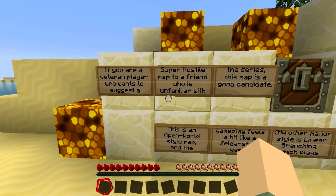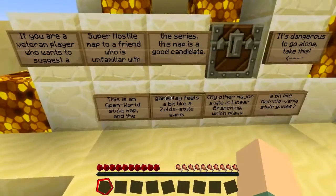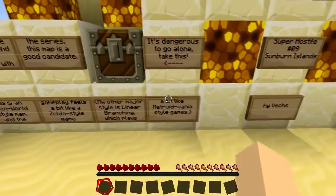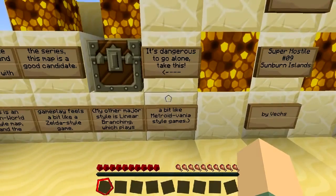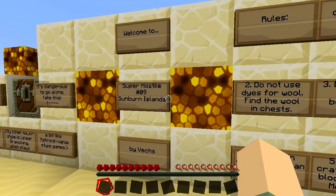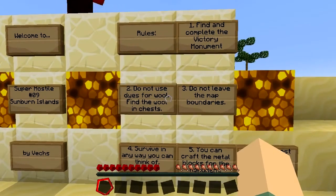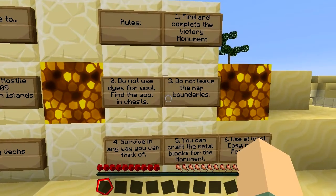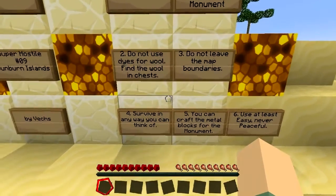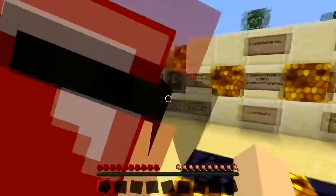This is an upper world style map and the gameplay feels a bit Zelda-like. My other major style is linear branching, which plays more like a Metroidvania. Welcome to Super Hostile number nine, Sunburned Islands by Vex. Rules: find and complete the victory monument, do not use dyes for wool - find the wool in chests. Do not leave the map boundaries.